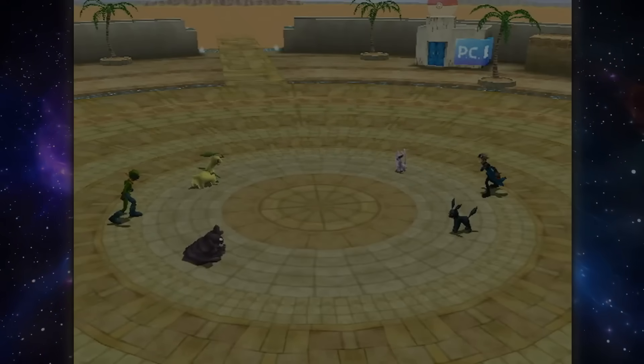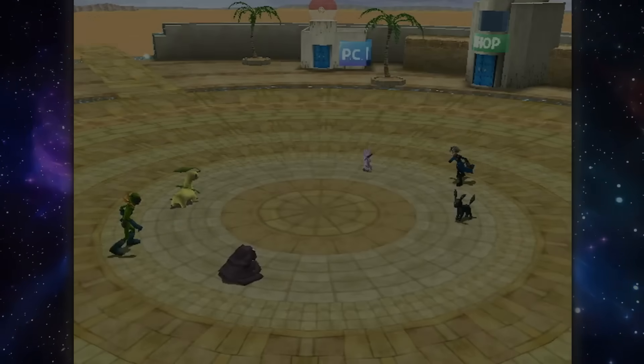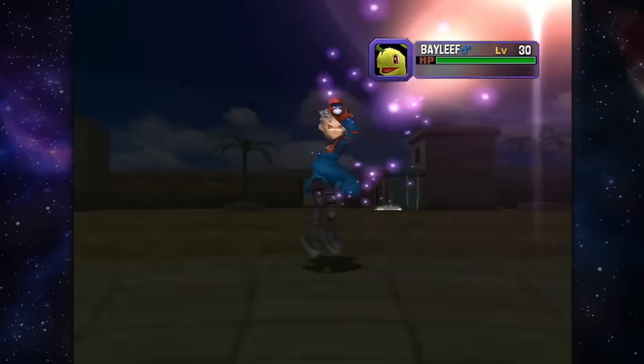The first mechanic that is no longer available is the Infinite Pokeball Glitch. Unfortunately, it just doesn't work in XD Gale of Darkness, but it ends up not really mattering for an any% speedrun.